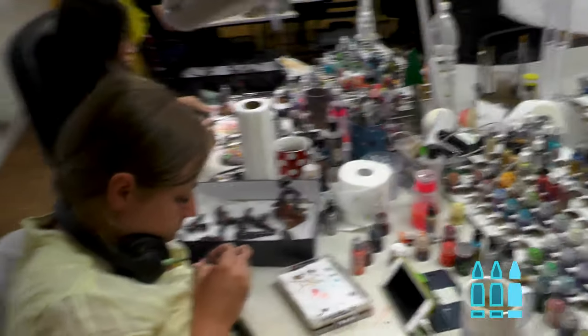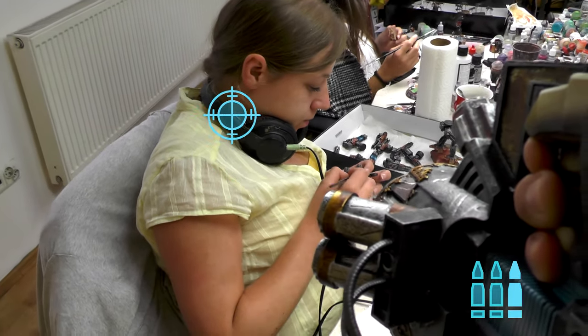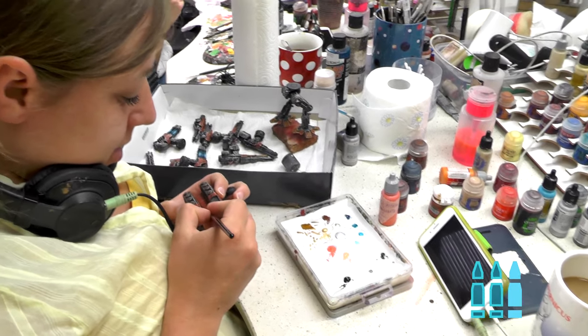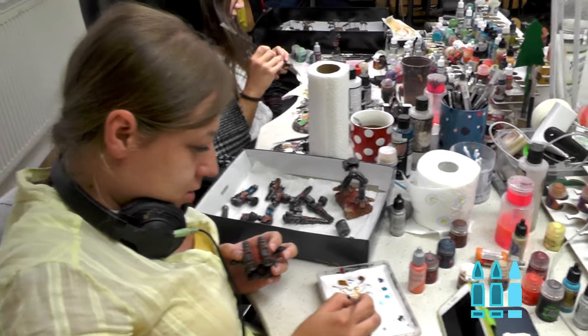Agatha is still working on the Warlord at level 6 and is actually quite close to finishing it. Look at those small plasma guns on the model.